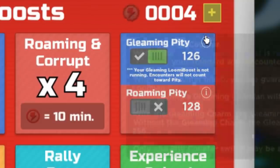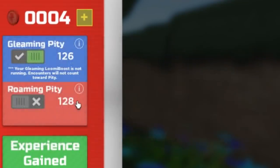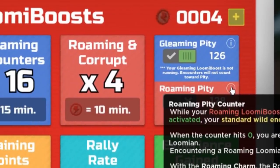The Gleaming Pity — whenever you hover over it, it says: Gleaming Pity Counter. While your Gleaming Lumion Boost is running and the Gleaming Pity Switch is activated, your standard Wild Lumion counters will be counted. When the counter hits zero, you are guaranteed to encounter a Gleaming Lumion. Encountering a Gleaming Lumion will reset your Gleaming Pity Counter. With the Gleaming Charm, the counter counts down from 128; without it, from 256. Only one Pity Counter switch may be activated at a time. For Roaming Pity, same concept — encountering a Roaming resets it, but it does not reset if it is a Corrupted Lumion. That is something important to note.